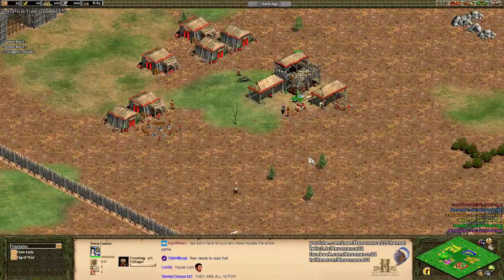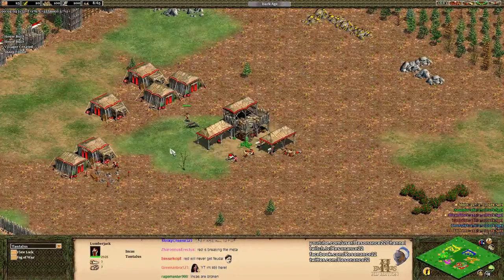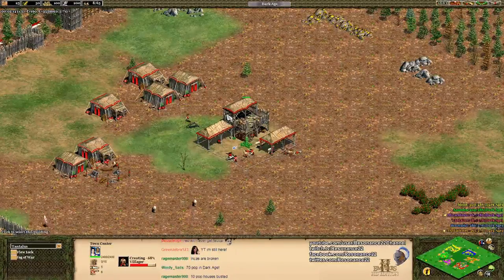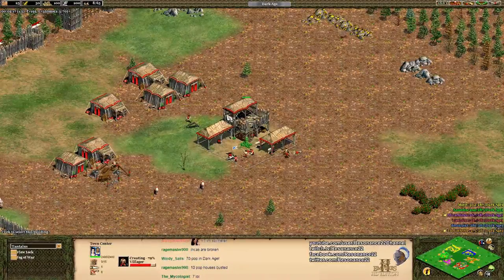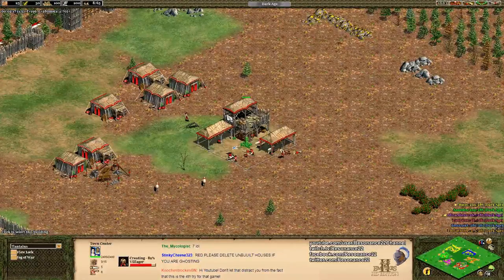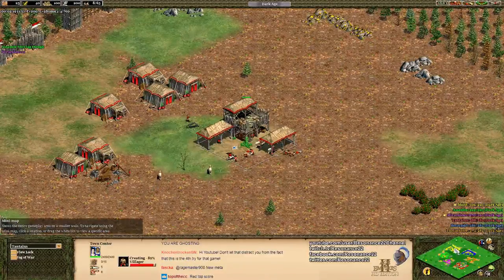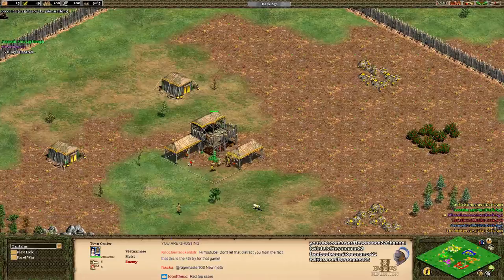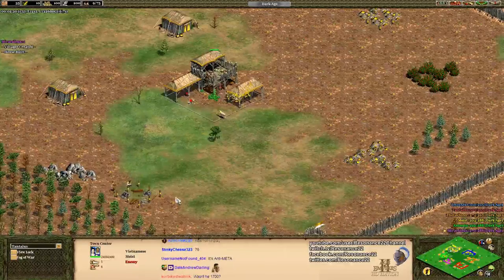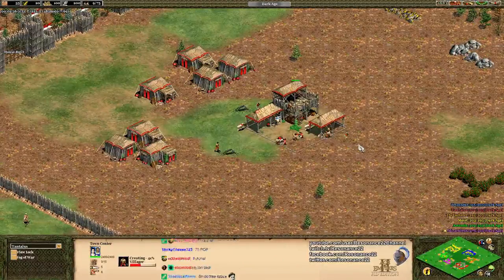Before I do that, I'm going to take a brief moment to question exactly what I'm looking at, because this is not a real build order. Tantalus is newer to Age of Empires 2 so we don't expect perfection, but for those of you watching at home, I happen to have a Night Rush tutorial on YouTube. One of my mods can link that in chat by typing exclamation mark tutorial — which will give you some very valuable insight on actual build orders and strategies. This is never correct to do, for the record.